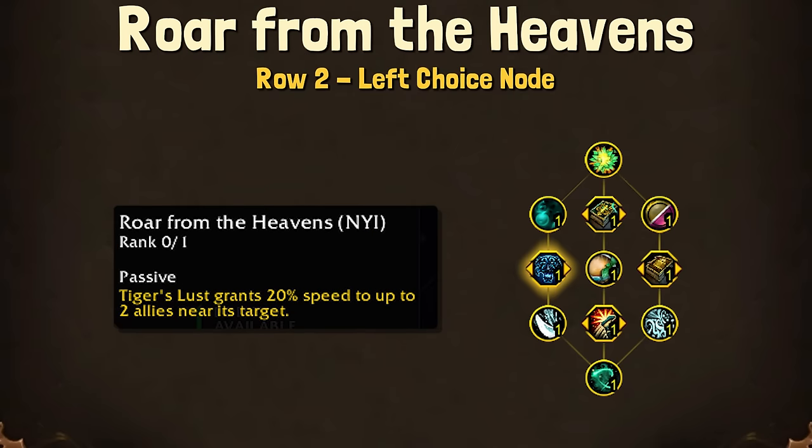Roar from the Heavens is nice because this is actually something you can use yourself for, so caster classes can get Tiger's Lust before something like a Shroud skip, or even just to keep up during the beginning of a key or between pack to pack.